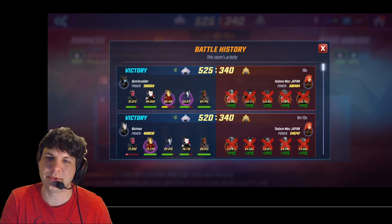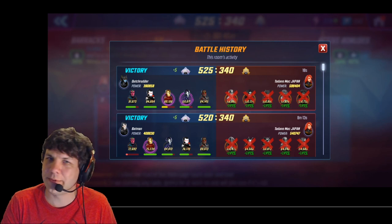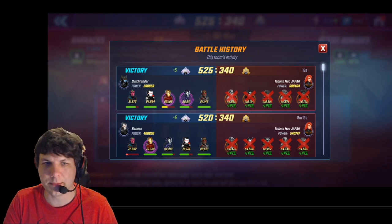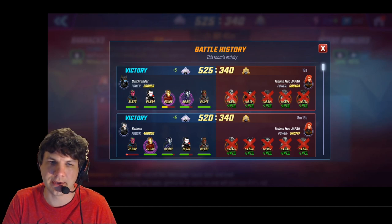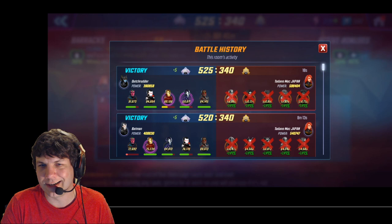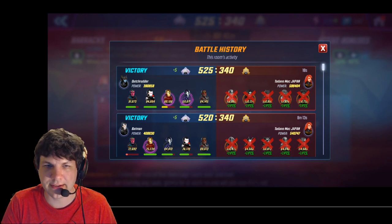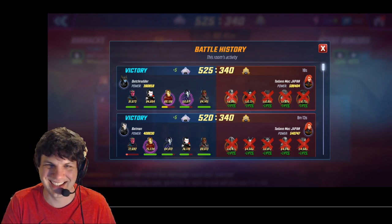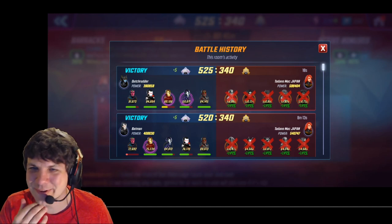Had I not gotten that Ability Block on Luke Cage I would have been in real trouble, because it halves the incoming damage and you don't get all those big crits — that's the key to the whole fight. But Vision at 91k power can generally land an Ability Block on a Luke Cage at 100k, which always helps.